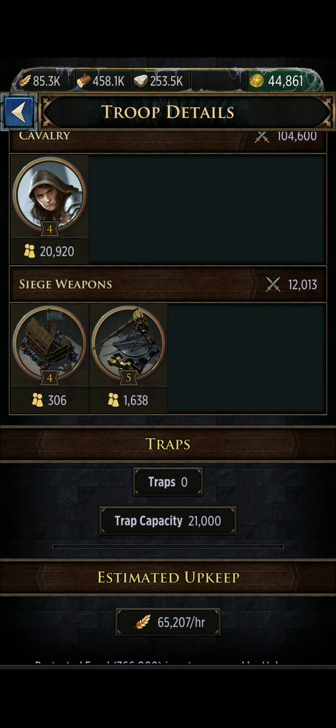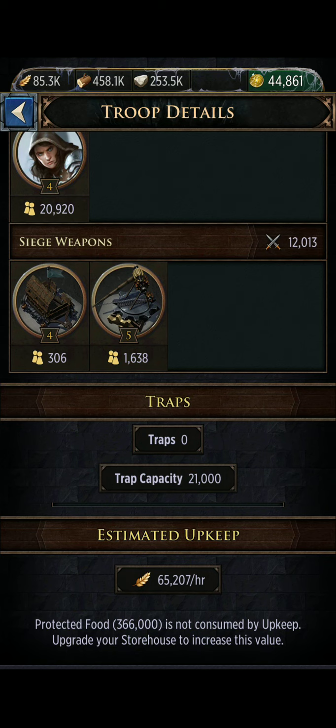Cavalry, siege, and traps. I don't train traps — traps are worthless. The only time you ever want to train them is maybe to complete your daily events tab at the bottom, or maybe if you're pushing hard in a troop training event, you'll train some traps to get some points. Other than that, your traps are really useless. Don't waste your resources on them as a newbie — they do nothing for you.